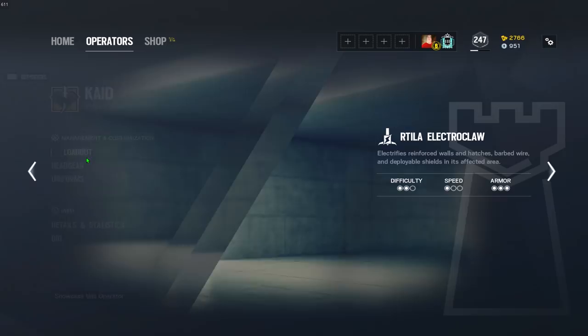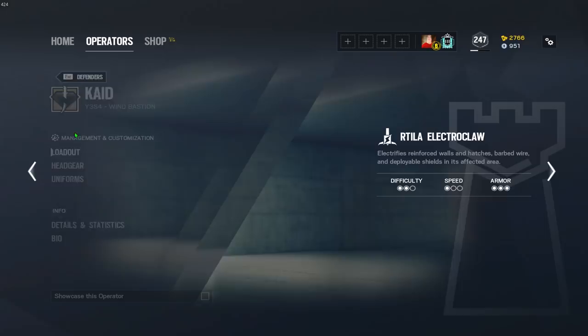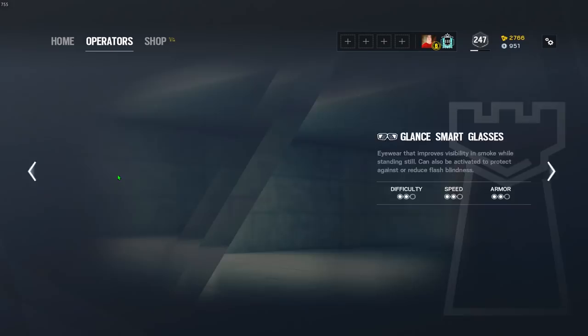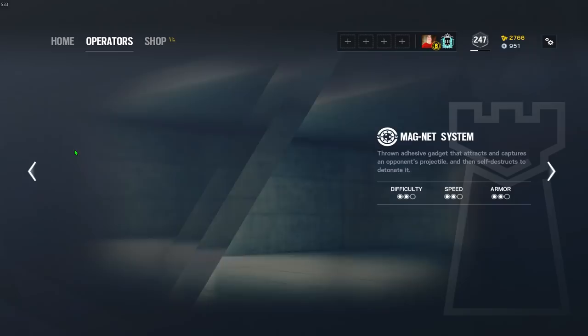Kaid, with his AUG-A3, is going to be muzzle brake. The TCSG can only have the suppressor equipped — I would advise against not running the suppressor, but if you want to, that's up to you. Mozzie, with the Roni and the Commando — Commando: muzzle brake, Roni: muzzle brake as well. Warden, with the MPX — muzzle brake, same as Valkyrie. Goyo — the Vector: compensator, and the TCSG: no barrel. Wamai, with the AUG, is going to be compensator, same as IQ.